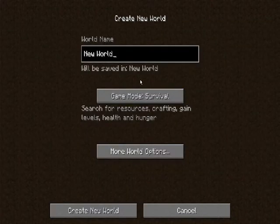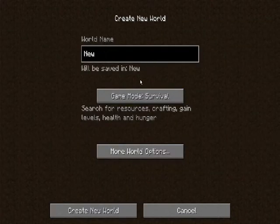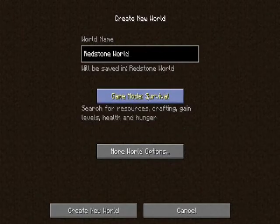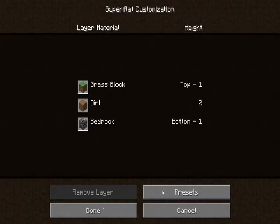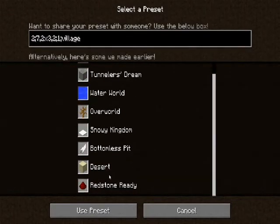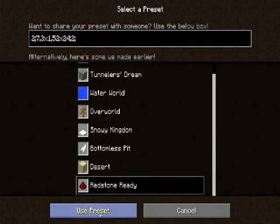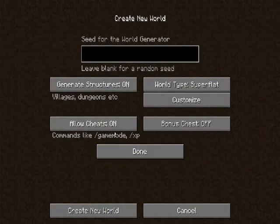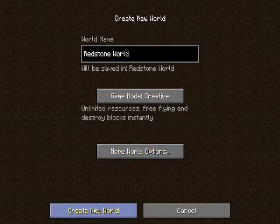So let's create a new world — we'll call this our Redstone world. Feel free to follow along; put this off to the side and listen while you play along in Minecraft. You can use presets and there's a Redstone-ready one — basically just sandstone — because Redstone is red and it appears nicely on that creamy-colored surface, making it easy to see. We want cheats on, structures off.